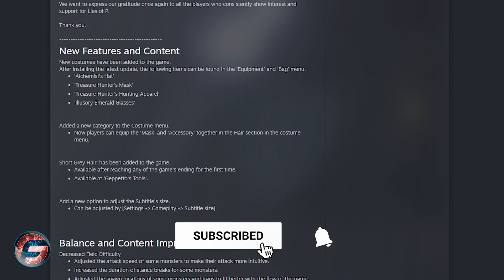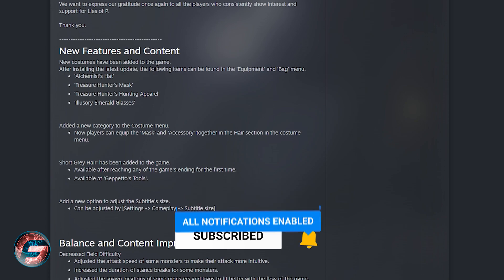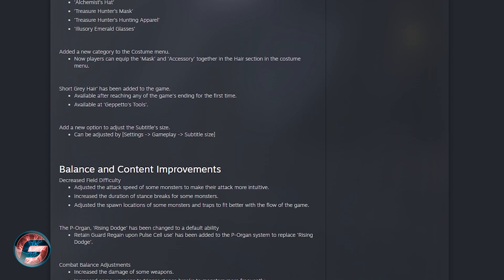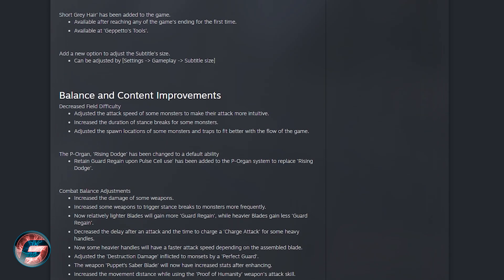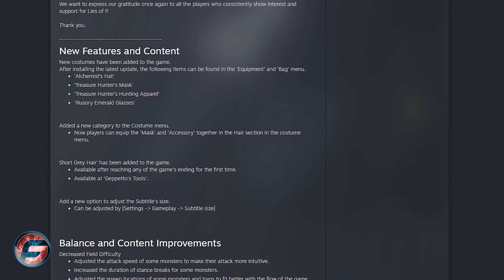In the hair section of the costume menu, a short gray hair style has been added to the game, available after reaching any of the game's endings for the first time — available for Geppetto's tools. You're also going to get a new option to adjust subtitles; just go to Settings, then Gameplay, and adjust the subtitle size.